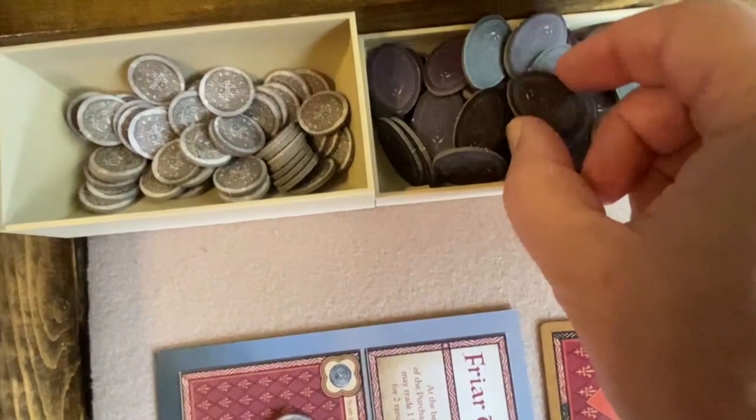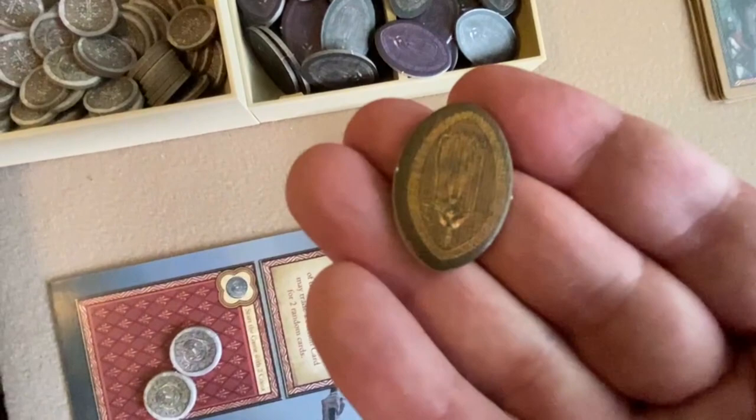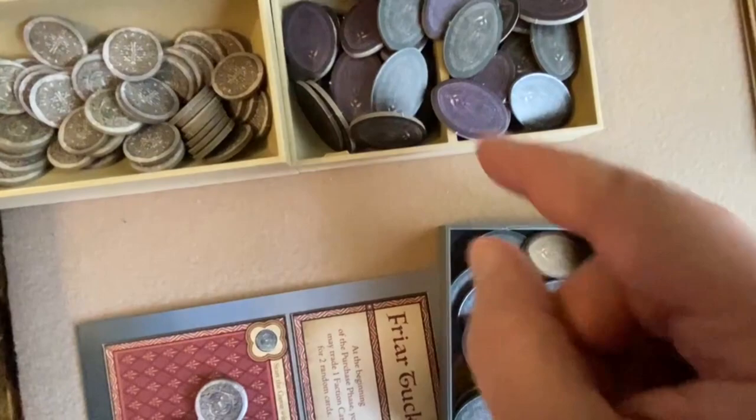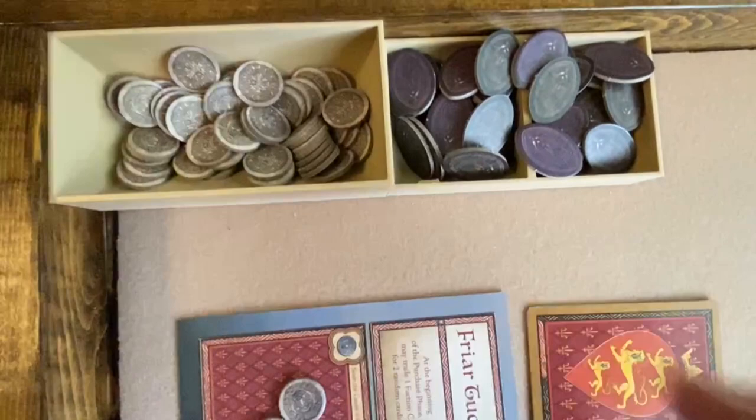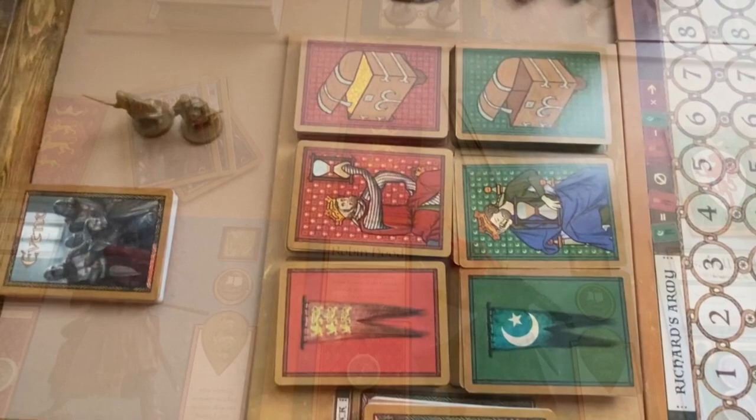Place the prestige point tokens somewhere near the board. The brown ones are worth three prestige points and the purple ones are worth one. If playing with four or more players, you'll place the mercenary and merchant figures somewhere near the board.